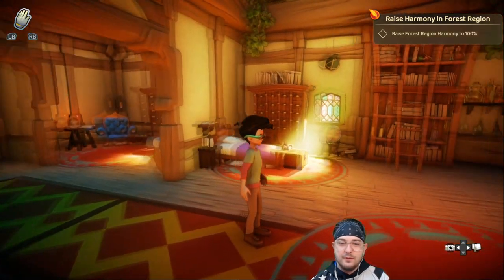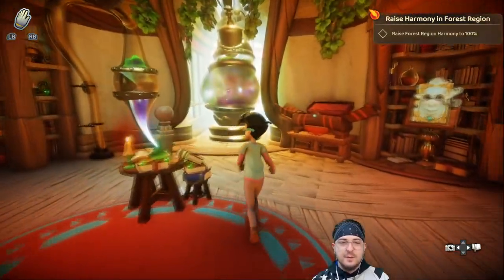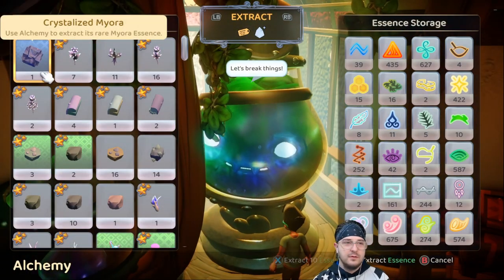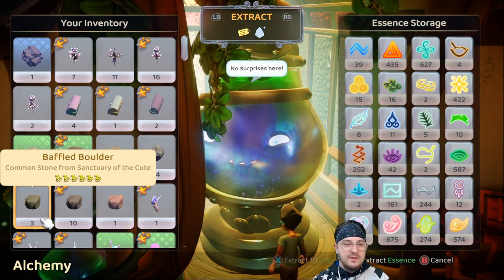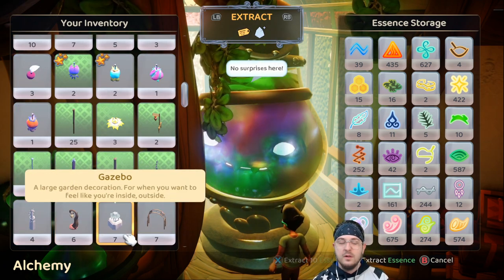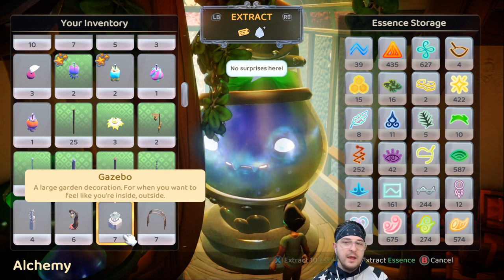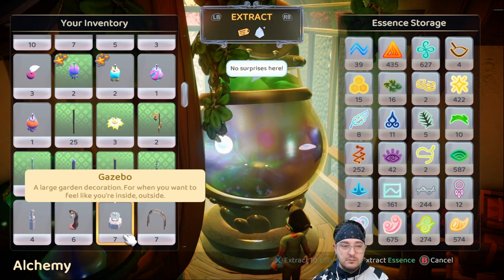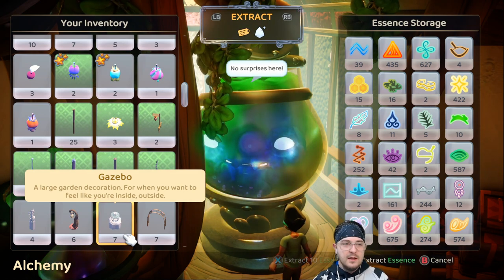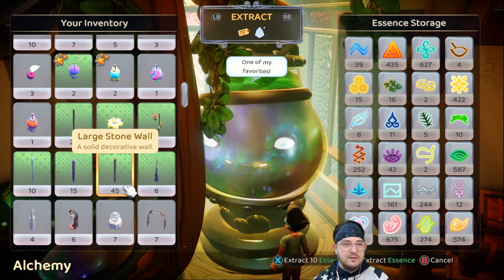Welcome back everybody to another episode of Grow. There was a good comment in the last episode about the alchemy - since we were having trouble with the pricklies, they suggested extracting some decorations we don't use. They might give us uncommon prickly essence we didn't have before. So we're gonna look into doing that - maybe we'll get lucky with 10 prickly today.